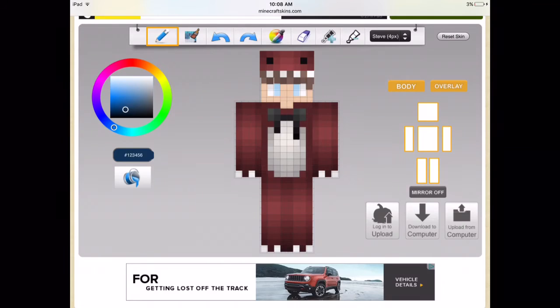Now you're going to want to click edit, and then you can basically change the skin into whatever you want. It's really cool — that's how I made my llama skin.